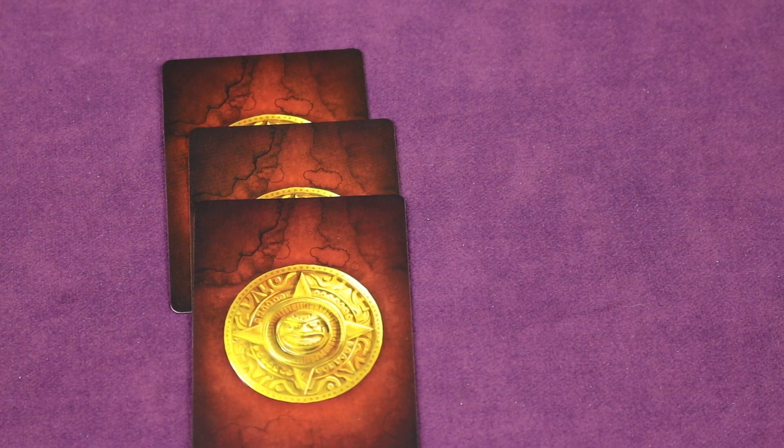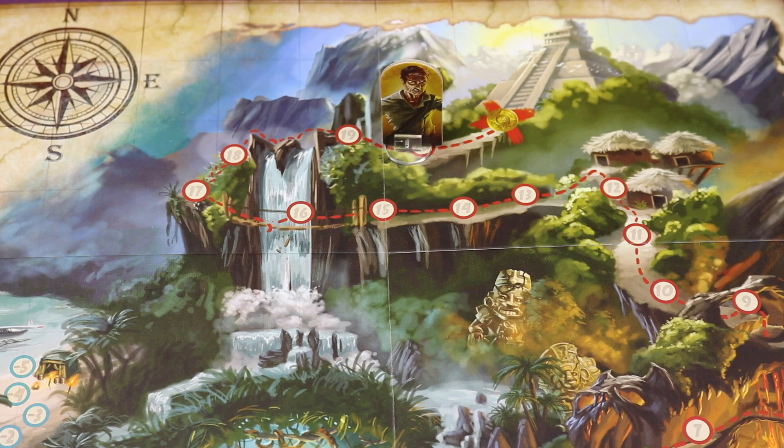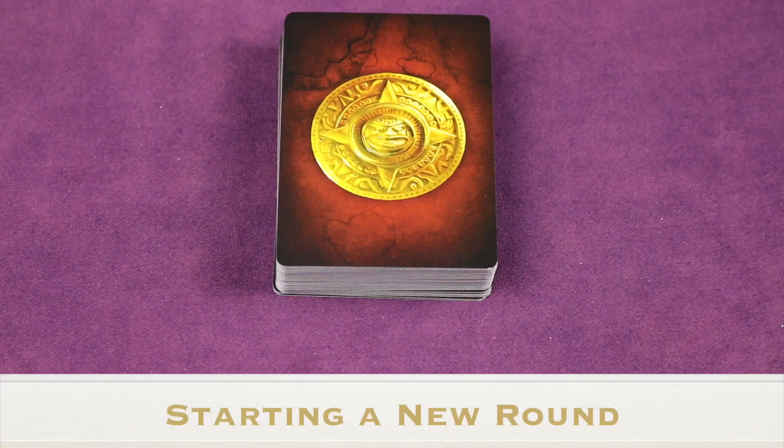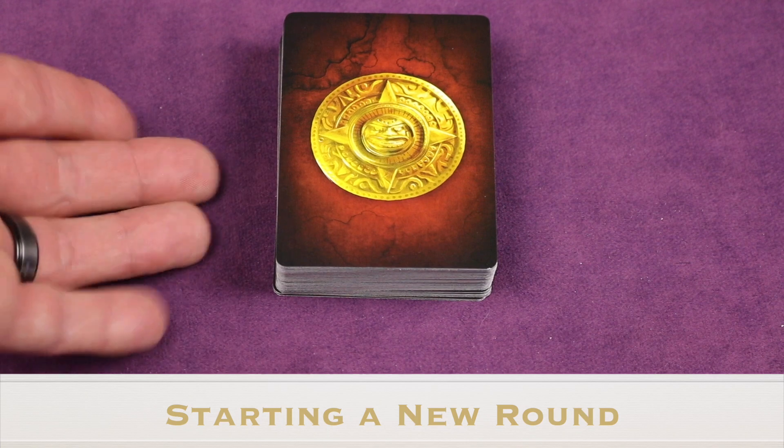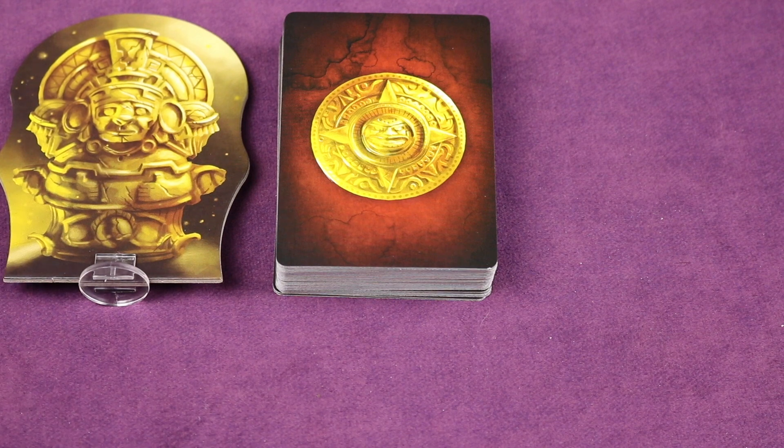In the day phase you decide how many stacks to reveal — you can flip one, two, three, all of them, or none at all. Once finished, play passes clockwise until everyone has gone through the day phase. At the end, check if someone has reached the temple. If nobody has, start a new round: collect all cards, shuffle them back into the deck, deal eight cards to each player, and pass the first player idol to the player furthest along the trail. If two or more players are tied for furthest, give the idol to the player closest in clockwise order to the current first player.